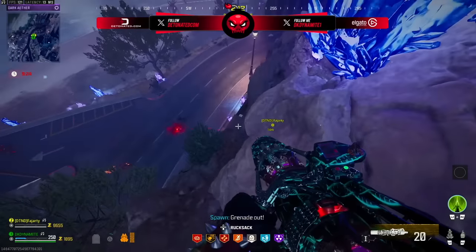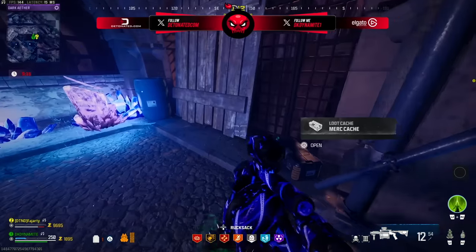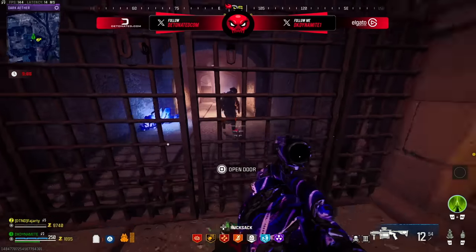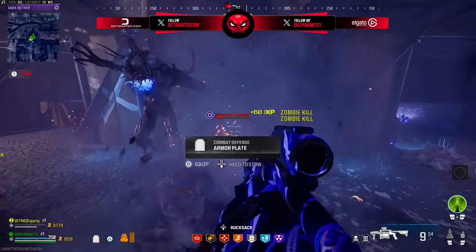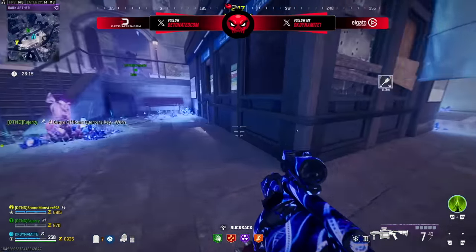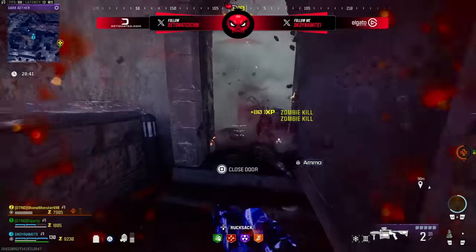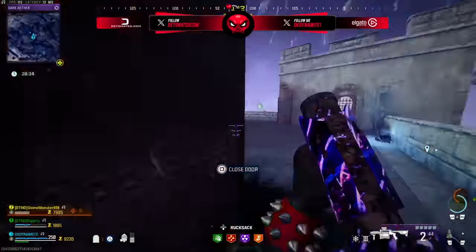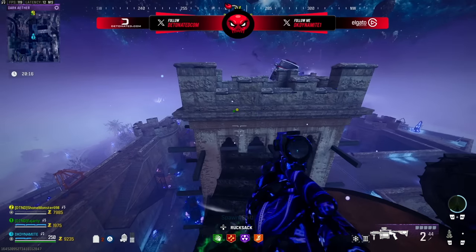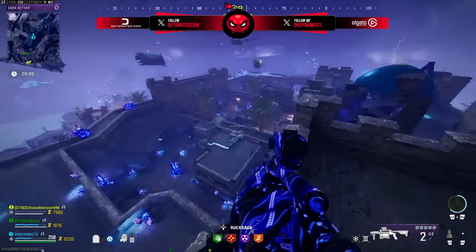We have a graphic from detonated.com detailing exactly where the keys can be found and what rooms they're for. The keys appear to always be in the same location and always open the same doors. Starting with the officer quarter keys: one should be in an info booth right near the spawn point, sitting on a desk. Another can be found by doing a parkour quest — go up to the top of a pillar and a crane floats in the air every 30 seconds or so, moving close enough for you to mantle onto it and parkour to the pillar across the way.